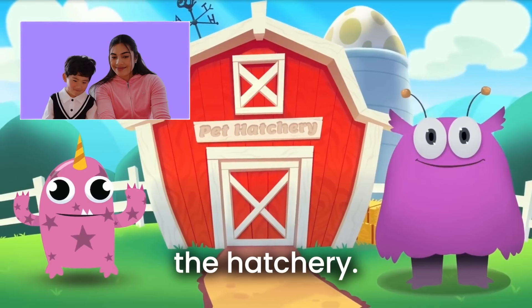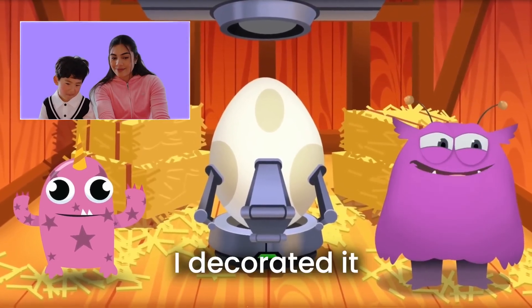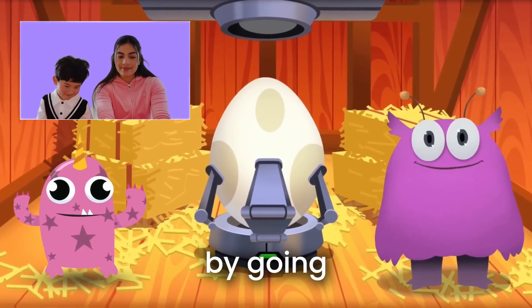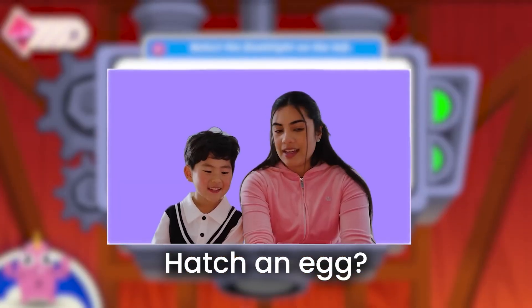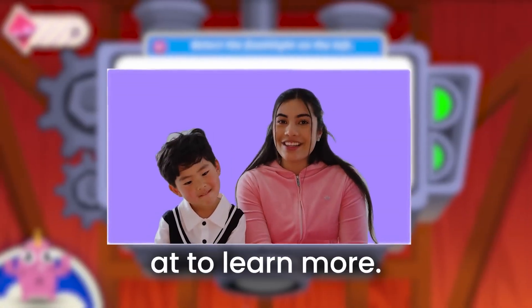Let's go to the hatchery. Welcome. I decorated it pretty tastefully, if I do say so myself. Now let's start hatching this egg by going through the pre-test. So it looks like first we're going to take a pre-test, and then adapted mine will place you at the level that you're at to learn more.